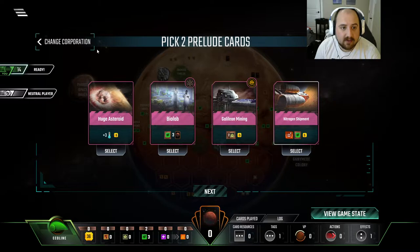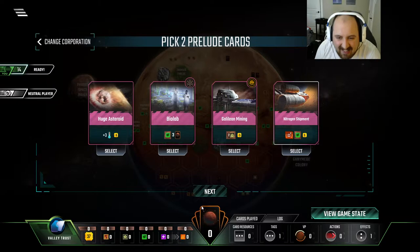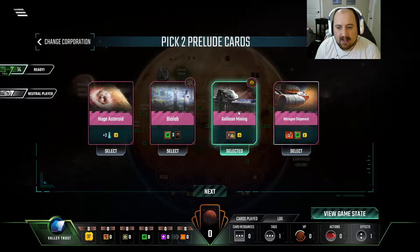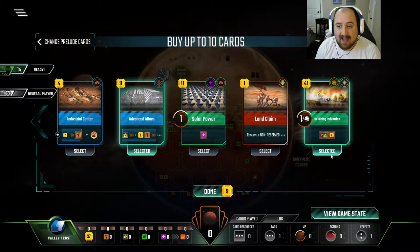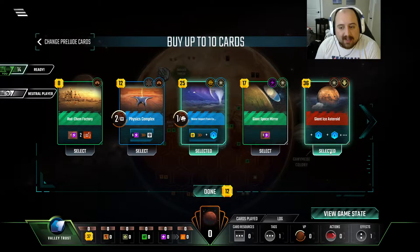We've actually hit — I don't wanna say the mega load, but oh my god. We're gonna go Valley Trust instantly. We're gonna get Galilean Mining because that's fantastic. I'm gonna try and get as much money early as possible because we have a Points Per Jovian. We've got Advanced Alloys and IO Mining. Arguably, I need to grab Giant Ice Asteroid — it's gonna be useful.